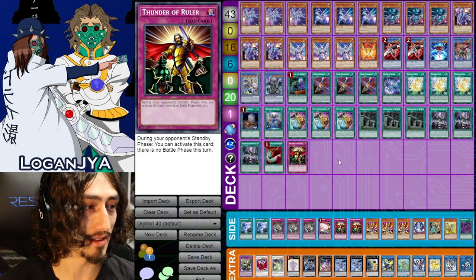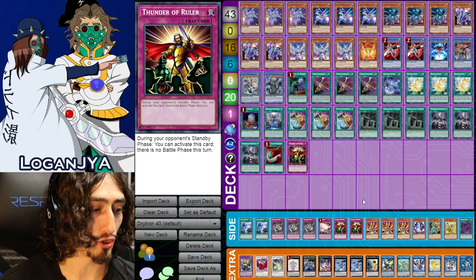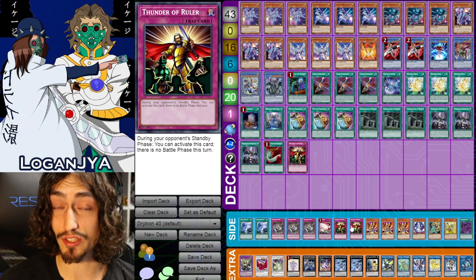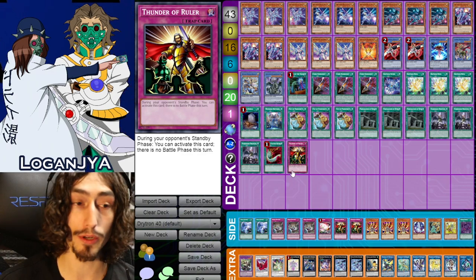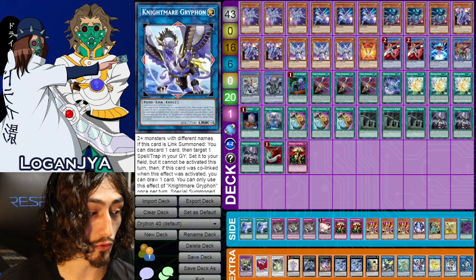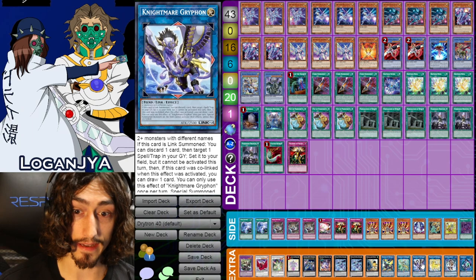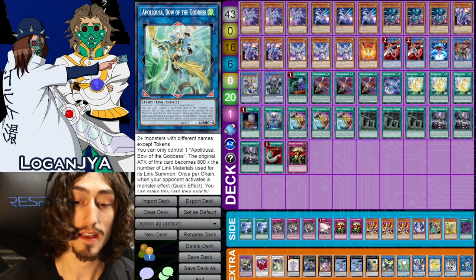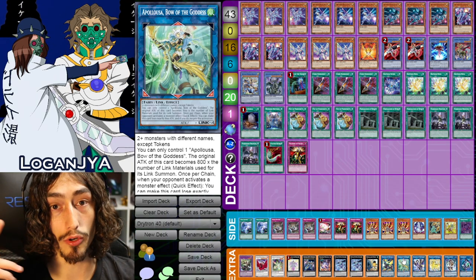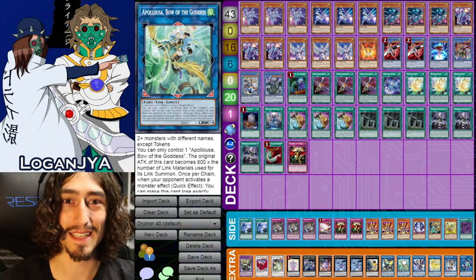That's pretty much the main strategy. You can see the list here — I'll do a full profile on it in the future. We also run three copies of Thunder of Ruler for going first, because hard-opening it makes it a lot easier. As for how we access Thunder of Ruler, let's just say we found a way to send it to the graveyard and then reset it after summoning Amorphage Infernoid. Don't forget to smash that like button and slide over to my channel for more Yu-Gi-Oh content. Shout out to the man, the myth, the legend — Triff Gaming. Peace guys.